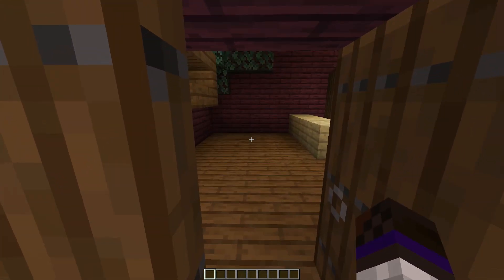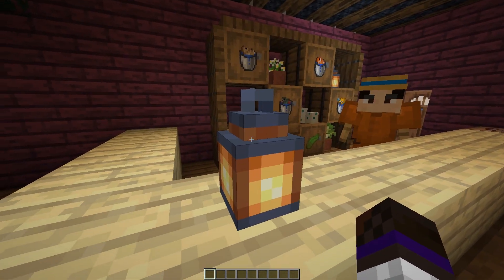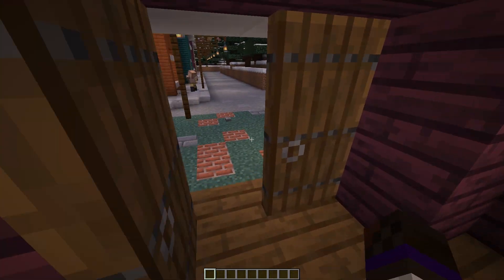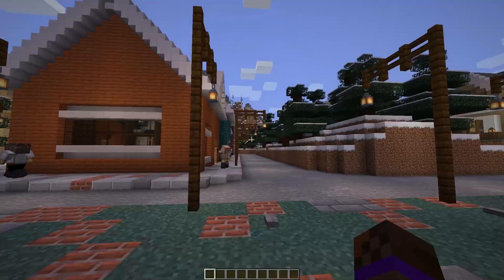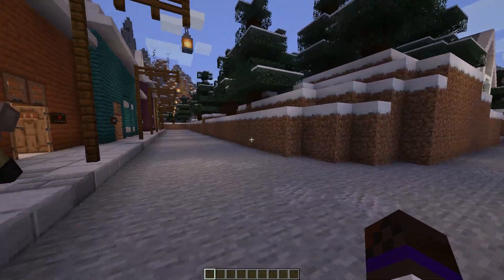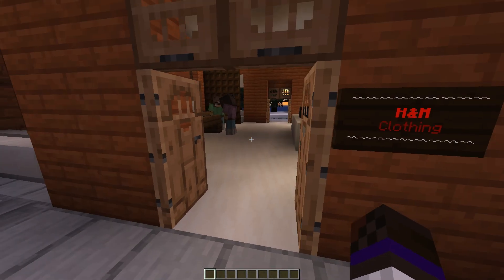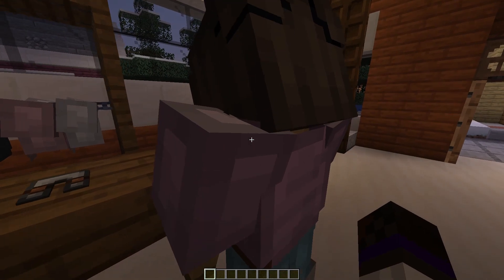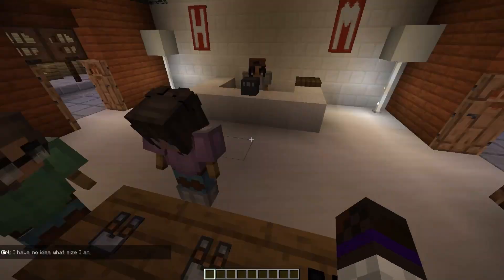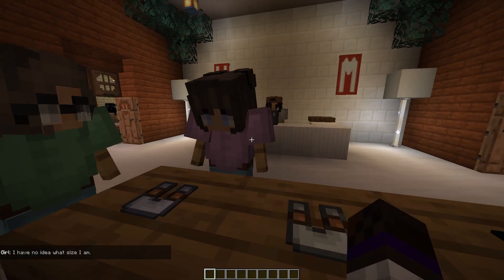We'll just go through, open up some doors, and interact with people. Hello — do you say anything? No, you just look at me. What do you sell? Looks like you sell fish. Cool. So far so good. It's getting dark out and we've only looked at one percent of the store!